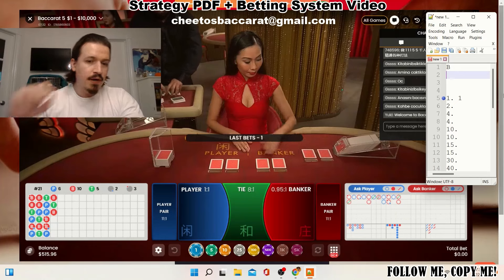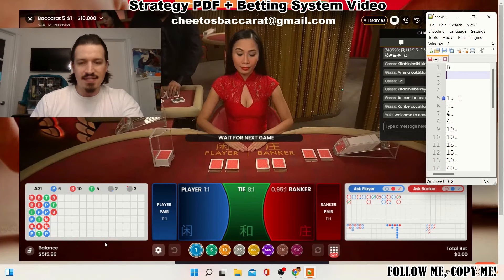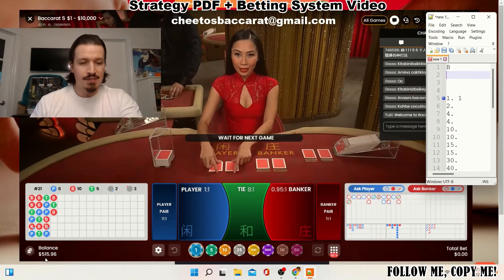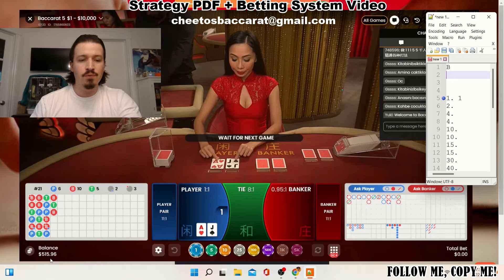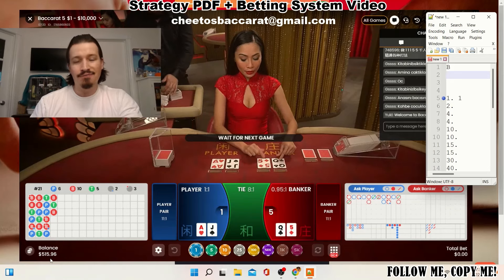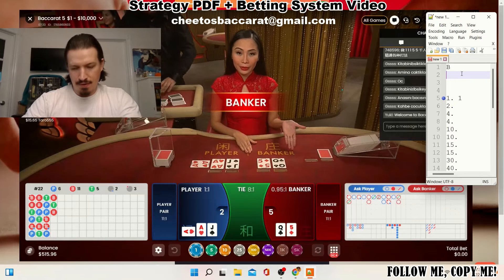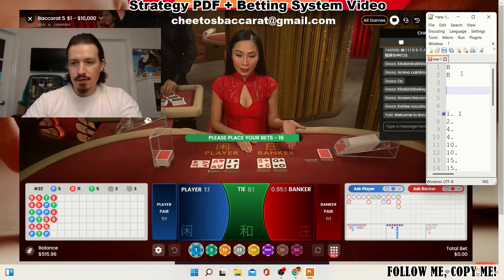As you can see bottom left here, $5.15 — that's my balance, that is my low roller account. For the new people watching: this is my low roller account, so five units with a unit of one dollar is going to be a five-dollar target. One unit. Another banker here.